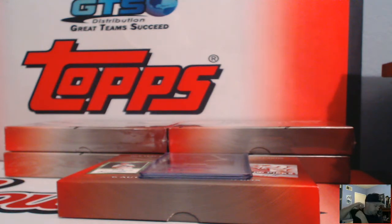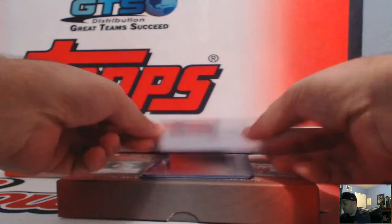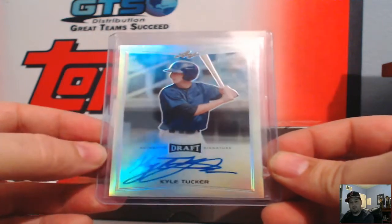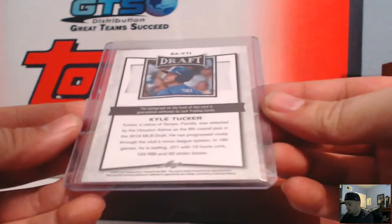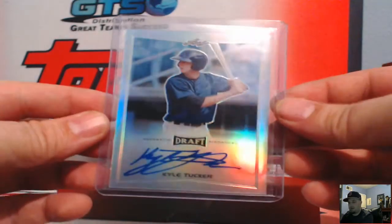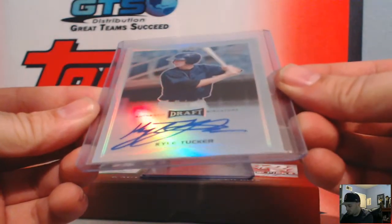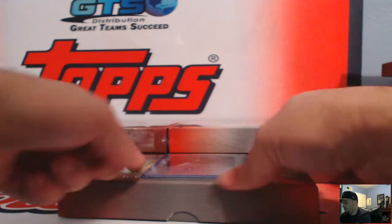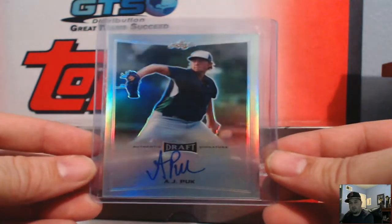Blue Jays and Angels combo — Jay Pharrow — then coming right back with Kyle Tucker. The same Kyle Tucker that was with the Astros a while back. Houston Astros, Kyle Tucker — he's got to be getting ready to come up.